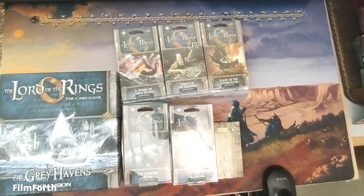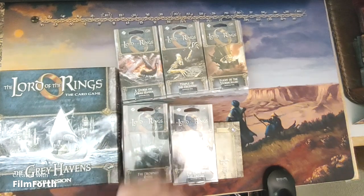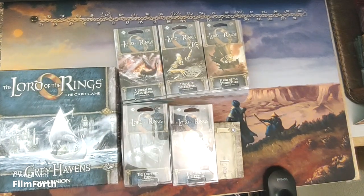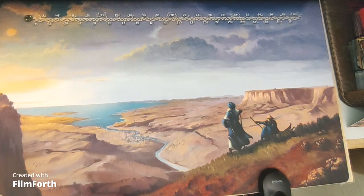I'm going to be doing a player card analysis of the newly released repackaged Dream Chaser hero expansion that includes the Great Havens expansion and six adventure packs of the Dream Chaser cycle. I'm going to start off with the Noldor since this is the main theme of this cycle.